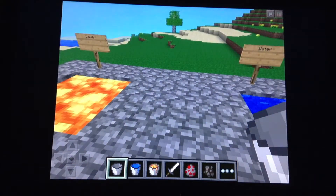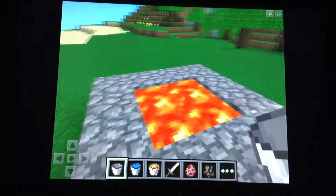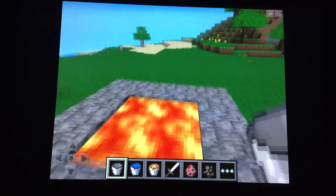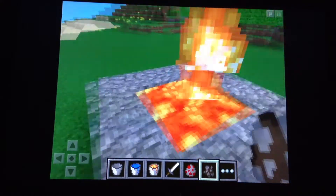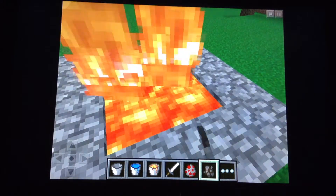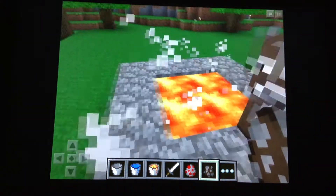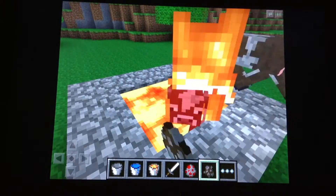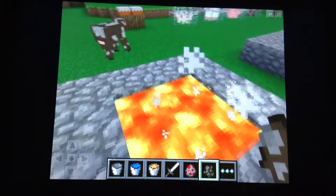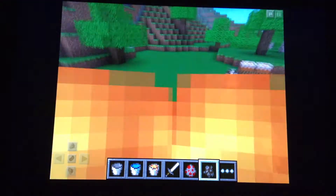The next thing is they added the fire look. So if we spawn a cow, there's fire. You can catch on fire and they have that animation.